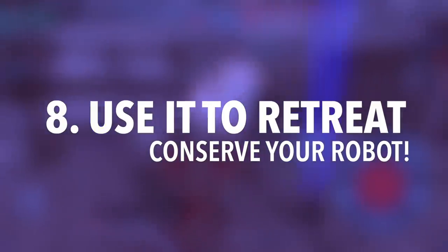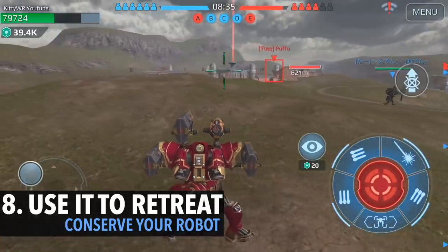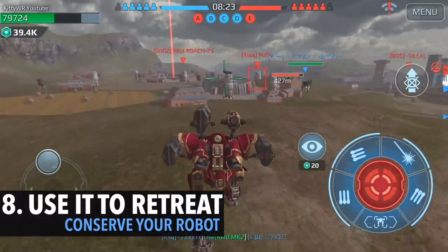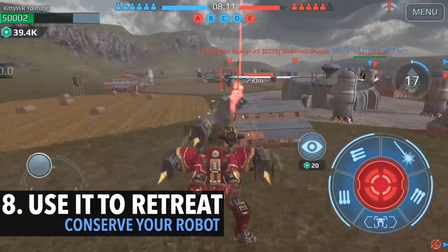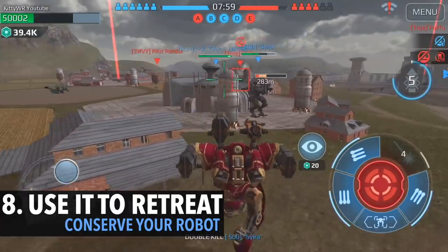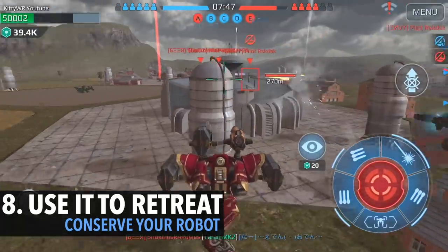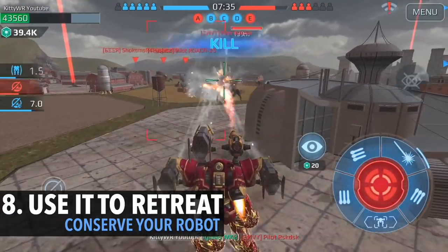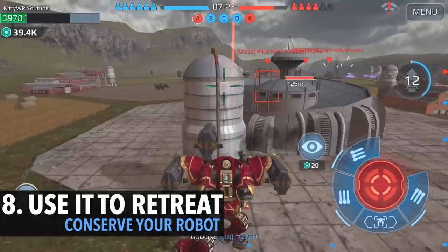Number eight: use cover to retreat and conserve your robot. Sometimes you can't sacrifice your robot. I was actually pushing towards this farm beacon because I saw a Falcon from my team move toward it and another Aries go towards it as well, but I did take quite a few hits. As soon as we got there, a lot of tanky bots on the enemy side spawned in, so my team was definitely not going to get this beacon. I didn't want to lose my bot without being able to push for a beacon.